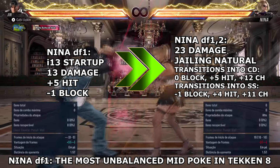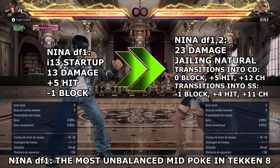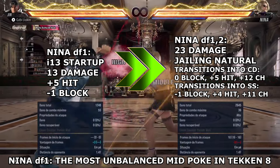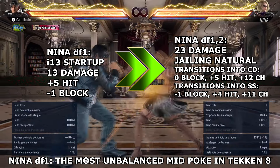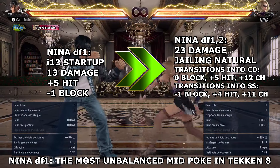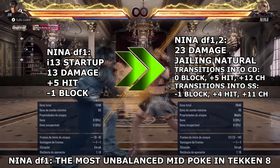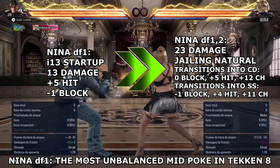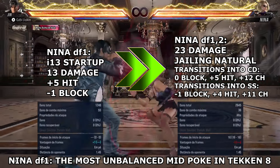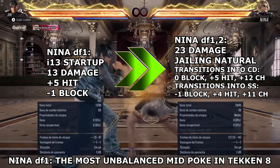The abomination starts at Nina's downforward 1 and its follow-up, downforward 1-2, the most unbalanced mid-poke in Tekken 8. Downforward 1-2 is a jailing natural that deals 23 damage. This jailing natural can transition Nina into crouch dash by holding forward, or transition into a built-in sidestep by pressing up or down. These transitions happen to have insane frames on block, meaning the opponent has no proper defensive options to properly deal with it beyond the act of mere guessing.